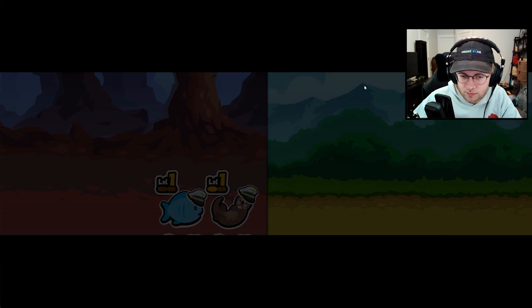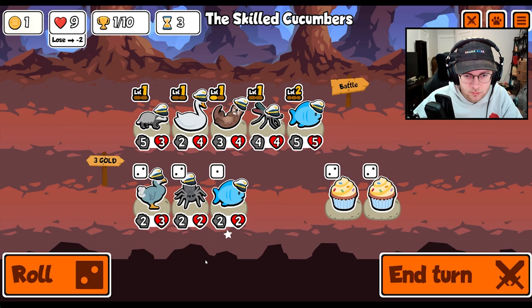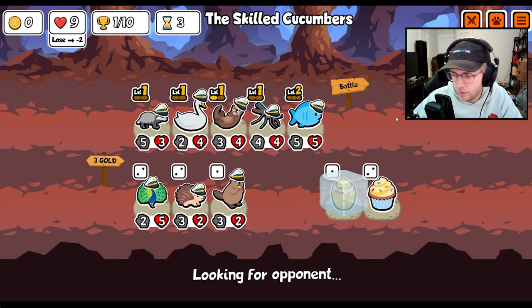Badger is pretty good. We could probably go badger if we roll into it. Get the swan. Okay, well, there's the badger. I don't know if another fish is worth it. We'll go honey badger in the back.